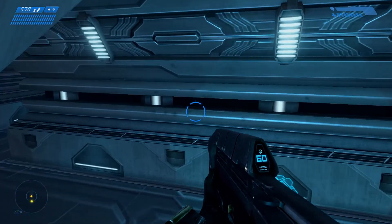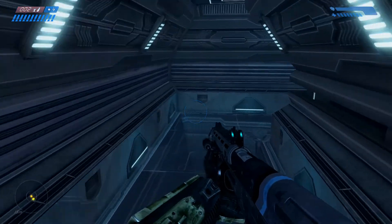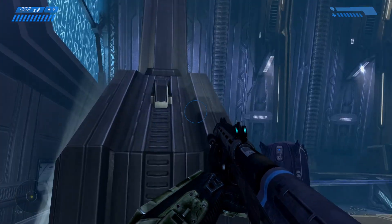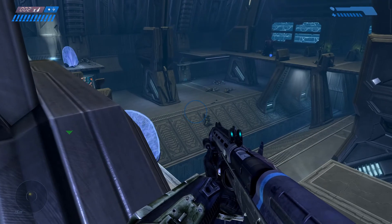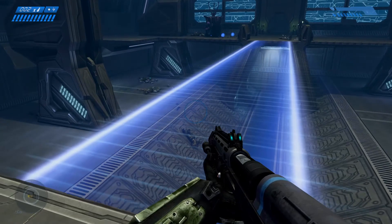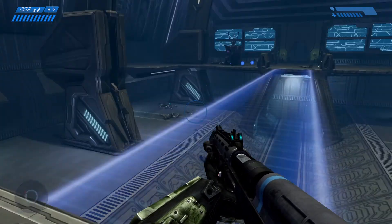Why do the Forerunners build their stuff with glass? My question is, why did they build it crappy and then it gets significantly better in the newer Halos? That's a good question because now the glass breaks in this one, but it doesn't really break in the next one.